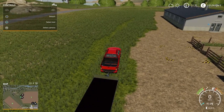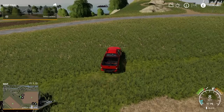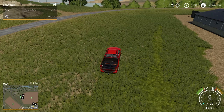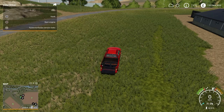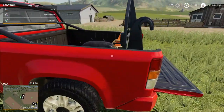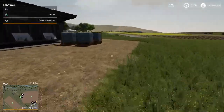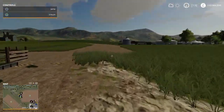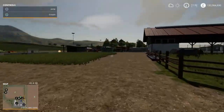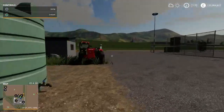I'll detach the trailer here. We need to park it, get the tailgate down, stop the engine, get out and take the straps off. Now we need to go pick up the telehandler, which is over here. Here we are - telehandler is up in front and I'm rather out of breath after all that running.